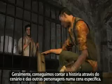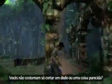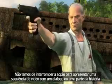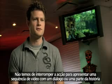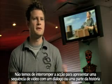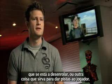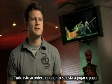A lot of the ways that we're able to tell the story is through the environment and through the other characters in the scene. We don't have to cut to a cutscene in order to deliver a line of dialogue or a story — things that lead Drake and the player on to the bigger story that's unveiling. So all of that happens while you're playing the game.